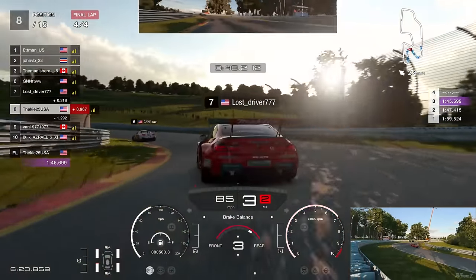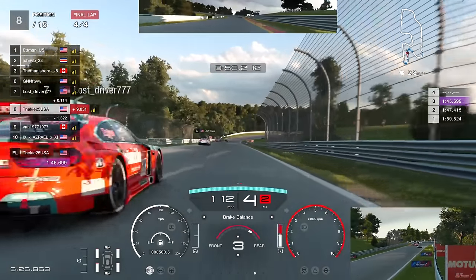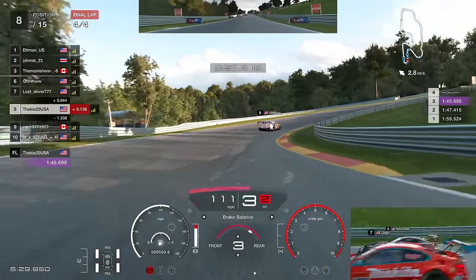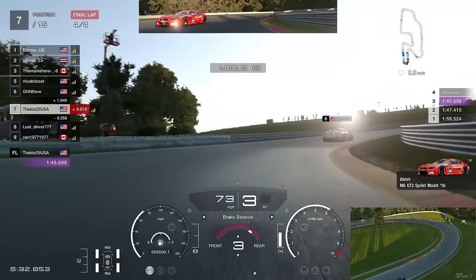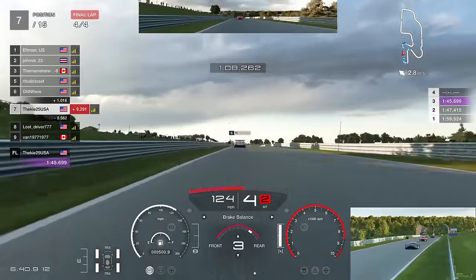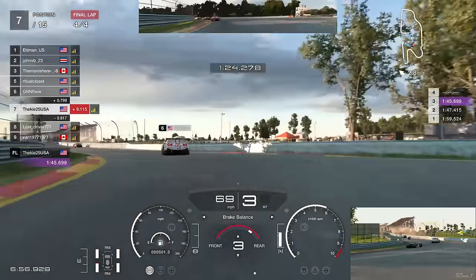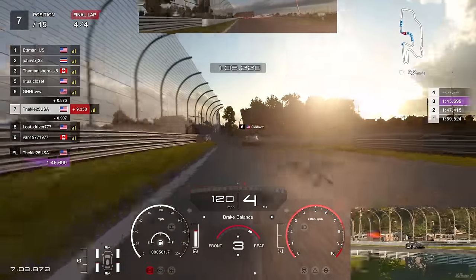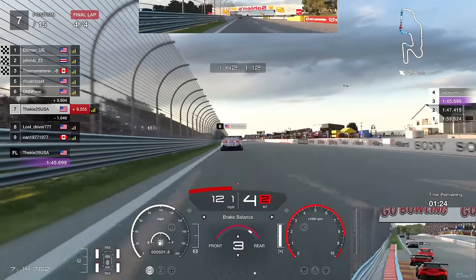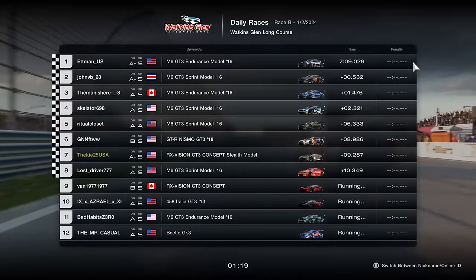On the final lap with P7 in front of us - can we go for a move past this BMW? He's not going to fight it too aggressively. We go up the inside, brake a little bit later, up into P7. Not a bad recovery drive after all the chaos. We fast-forward as we can't get close enough to the Nissan - not enough lap left. He makes a little mistake on the final corner hitting the wall, and I thought that might be a penalty, but we settle for P7.